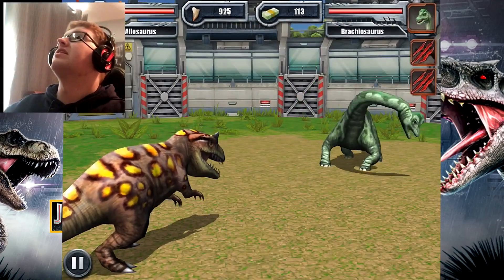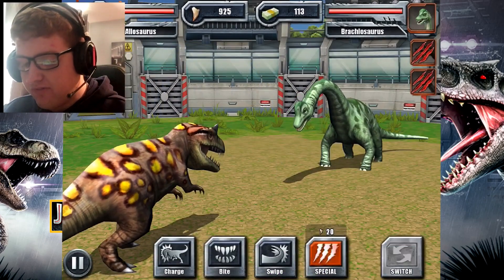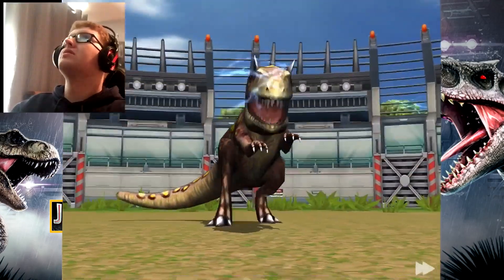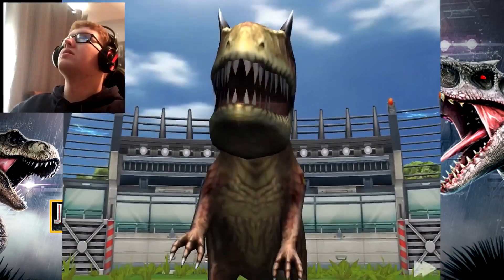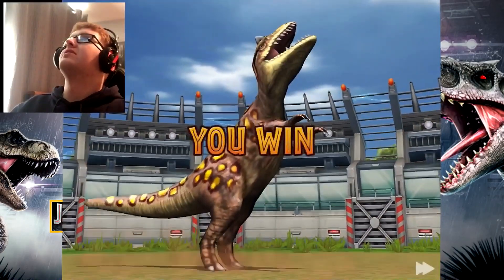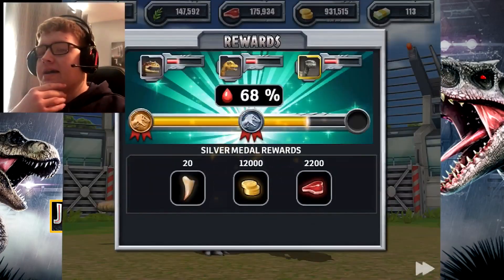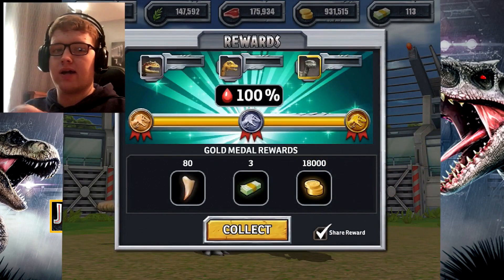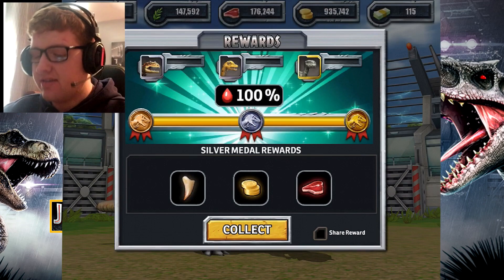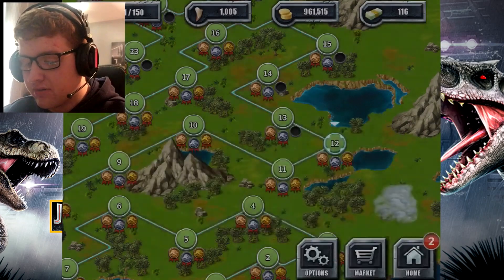The Brachiosaurus is up next and is the last one to take down. Finish him off — and we won another match! Too bad I haven't unlocked the Tyrannosaurus Rex. I would have been lucky to have that dinosaur in my team, but it won't matter since I already have the T-Rex in Jurassic World the Game.